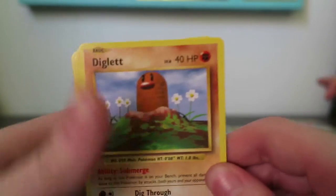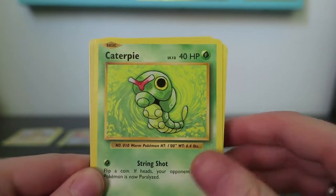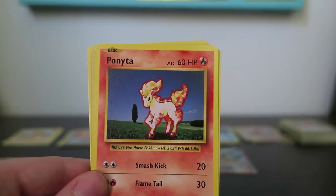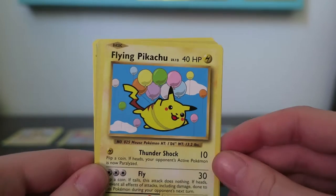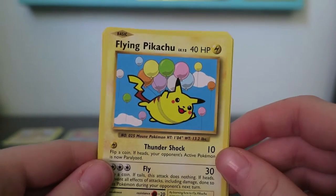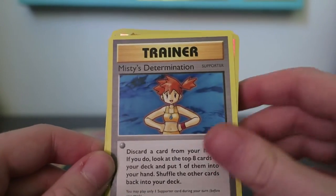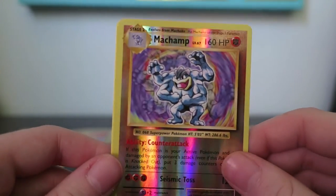My seventh pack. Diglett, Caterpie, Poliwag, chubby Pikachu, Ponyta... Flying Pikachu Secret Rare! Oh my gosh, this is number 110 out of 108. Koffing, Misty's Determination, Reverse Machamp — one of my favorite cards as a kid — and a Rare Starmie. Two secret rares in one video, and they're both mine!